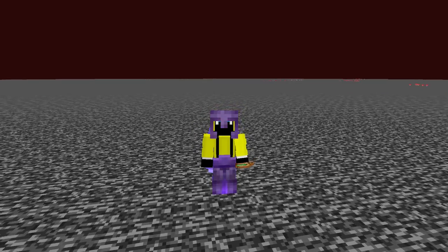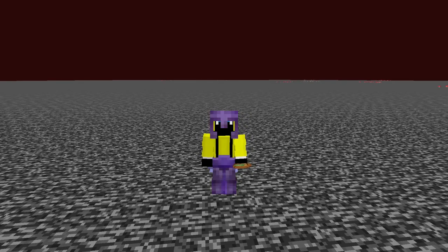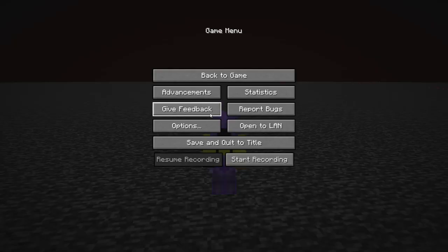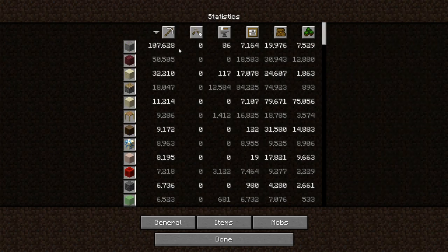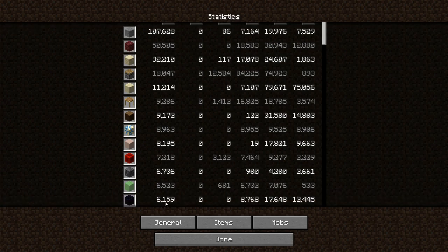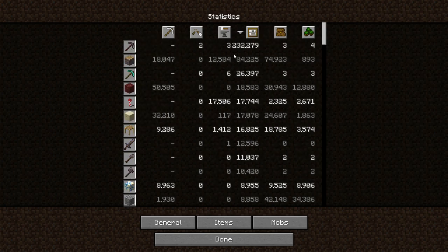Also, someone in the comments section of the last video commented wondering about my statistics after the last video. So if you want to see that: times mined — stone 100,000, sandstone 32,000, pistons 18,000, glazed terracotta 8,000, and obsidian 6,000. Times crafted — spruce planks 12,000 pistons. Times used — pickaxe a lot. As you can see, I've placed about 80,000 pistons, which is kind of crazy.